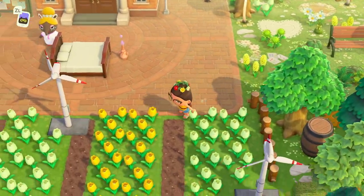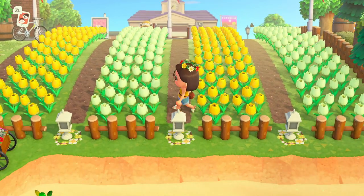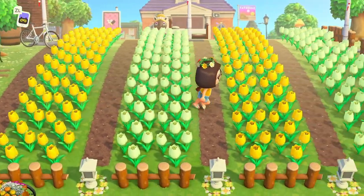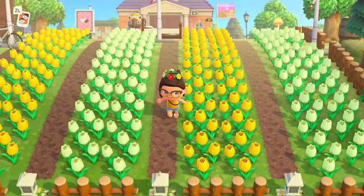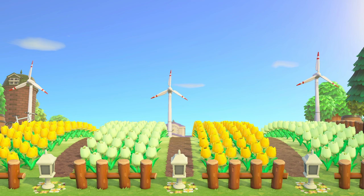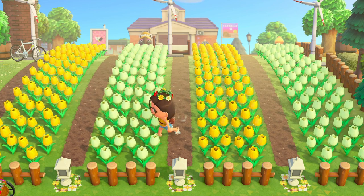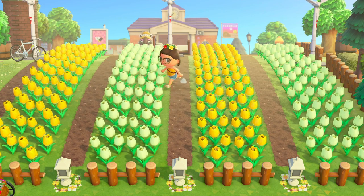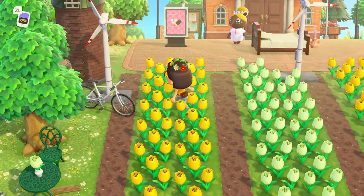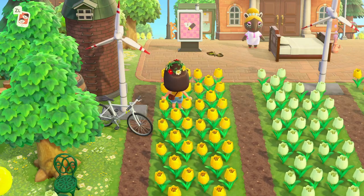I wanted to come over to the front of resident services because there is a gorgeous tulip garden. Oh my goodness, this is so beautiful! I love how she's put the little flower ring underneath the garden lanterns. I've never really seen anything quite like this in front of resident services — typically I see a lot of terraforming there. I love this idea of just having a beautiful field right in front of resident services, with a little place to sit and a little bike as a cute detail.